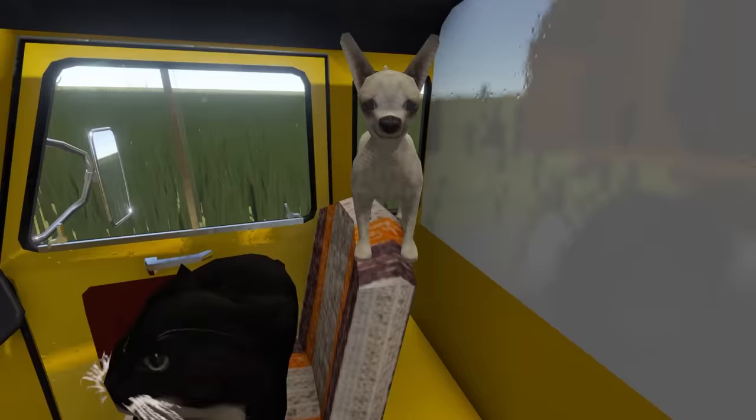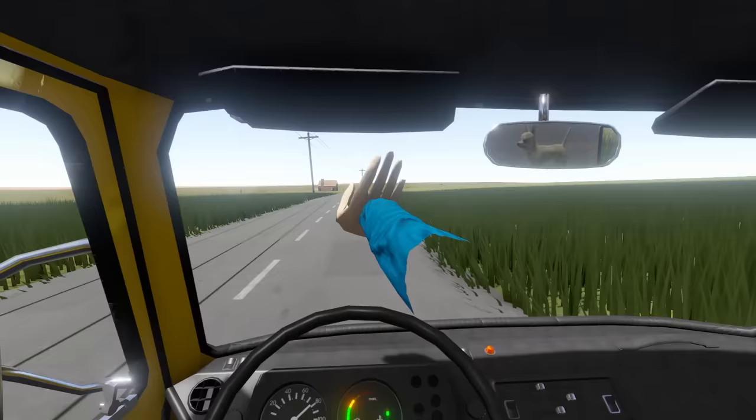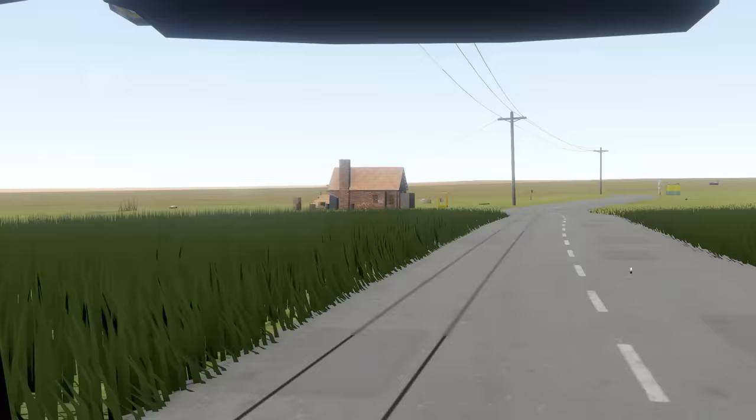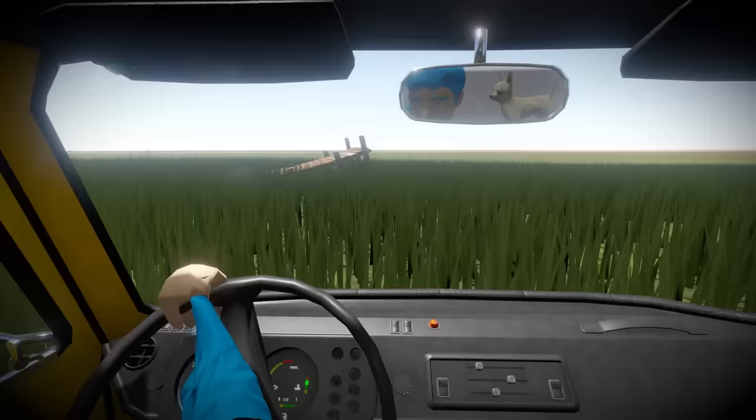In order for us to go on an epic motorcycle adventure, we have to go find a motorcycle, and I think I know where one is. Right here - this is home. We made it all the way back. Home sweet home, Dingus and Steve. There is a new ramp here.